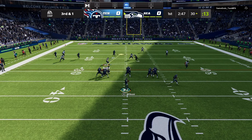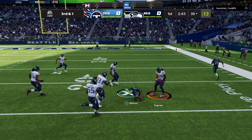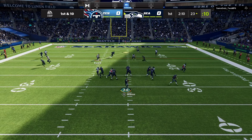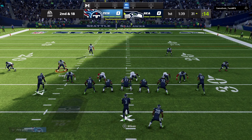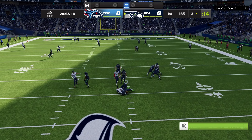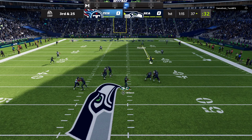Again, Wilson. Escaping the pressure right. Now Wilson, under pressure, and he'll go down. Throwing on second and long, Wilson. Pressure coming, and they got him once again — got there to make the play.